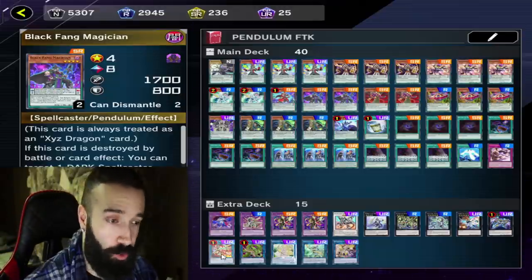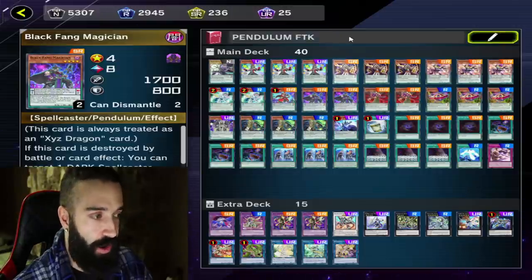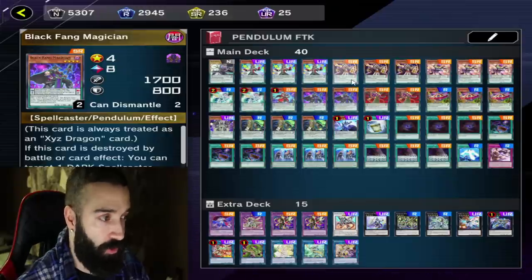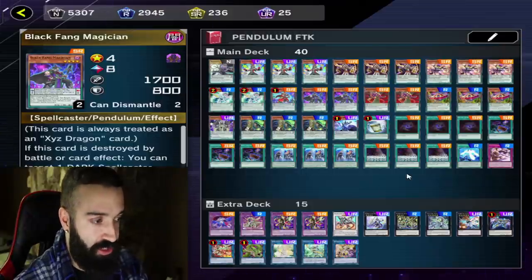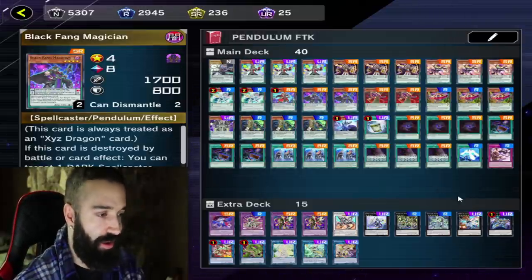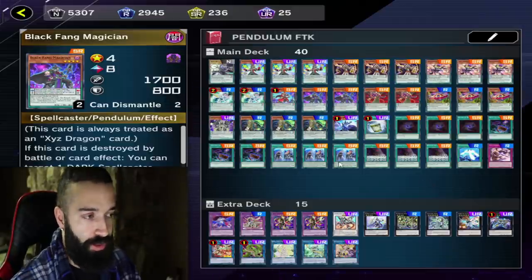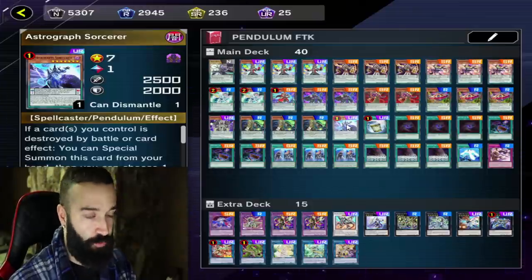Even if your Electromite gets hand trapped, that's fine — you make Timestar, and after Timestar you'll have three Dark Spellcasters in your graveyard. Whether you make Auram with two Magicians or whatever it may be, you Starving Venom loop using Selene to bring back extra Spellcasters. Timestar adds Astrograph, which lets you keep going and eventually end on Harbinger, Vortex, or Appaloosa if you don't have the FTK.